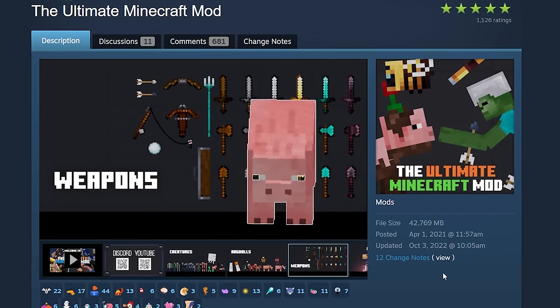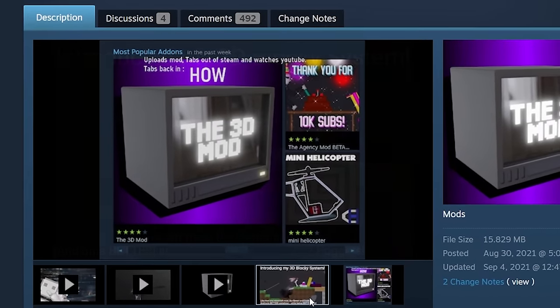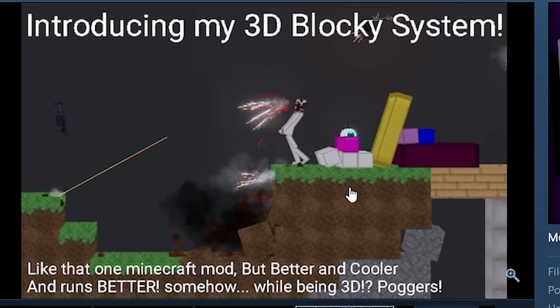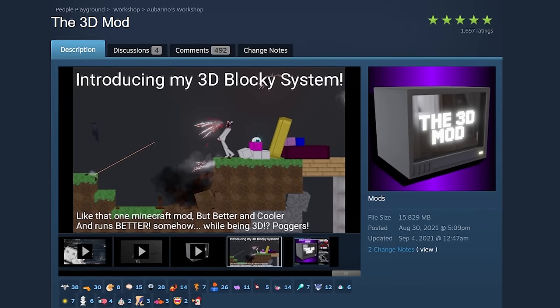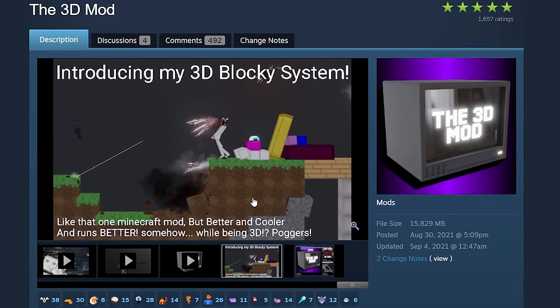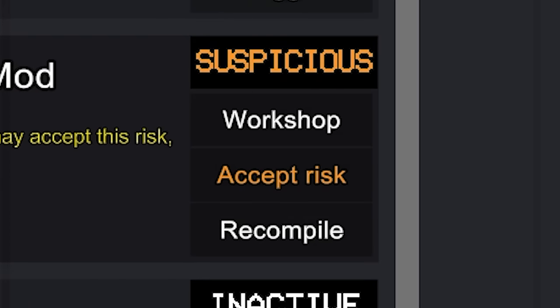Starting with something ultra important: the models, or the ragdolls, however you want to look at it. And lastly the 3D mod — it's not super Minecraft-based but they have Minecraft blocks and it's 3D in a 2D game. I don't know how he did it. This last guy actually has a YouTube channel where he shows himself coding and creating this 3D block system, which is pretty cool. I'll link him in the description.